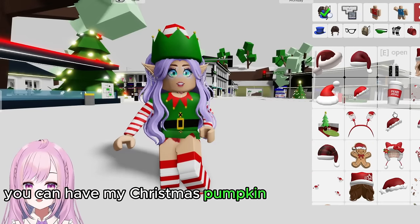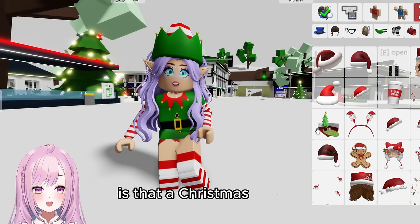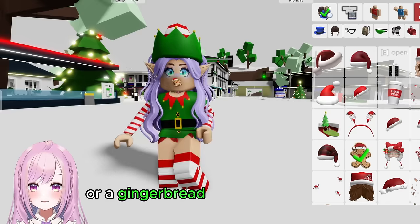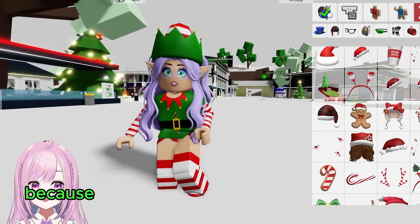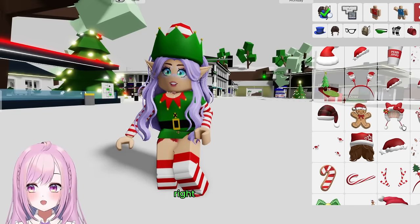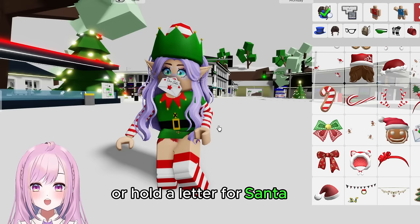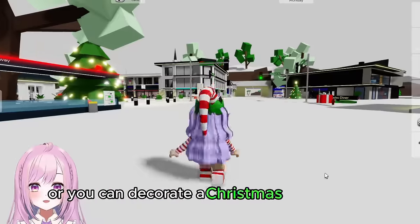There's a Christmas pumpkin spice latte, a gingerbread man on your face, some hot cocoa — that's what people drink during Christmas. Or you can look like a ninja bread man, hold a letter for Santa — so cute! You can even decorate yourself as a Christmas tree!